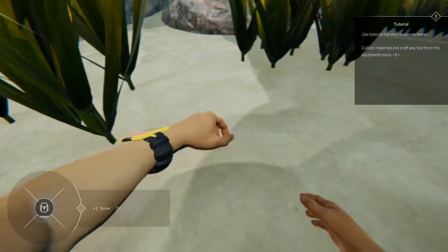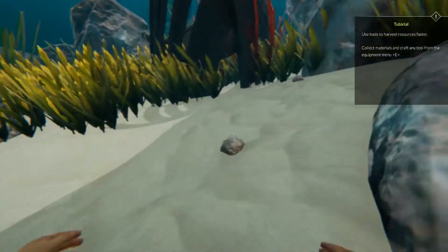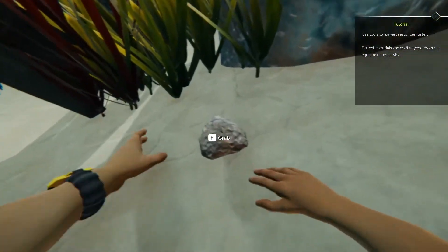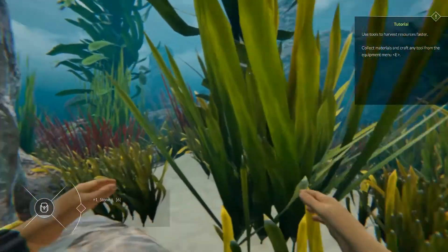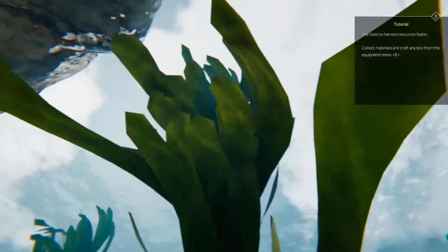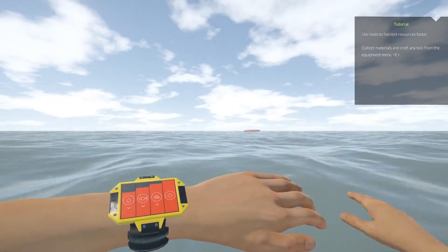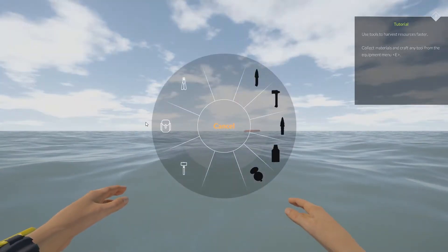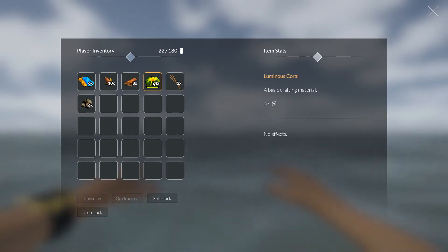Rock or stone, whichever. We picked up some sticks earlier — rope is the next thing we've got to figure out. How do we craft rope? I imagine it's something we craft rather than find. Let's check inventory — sticks. Can't do anything with that. Basic crafting: luminous coral, planks, rocks. Nothing I can do with any of that just yet.